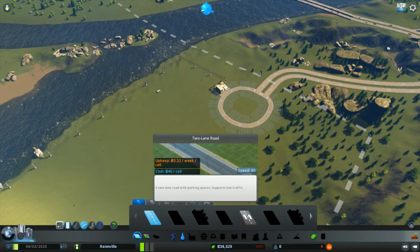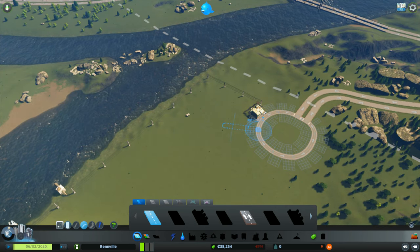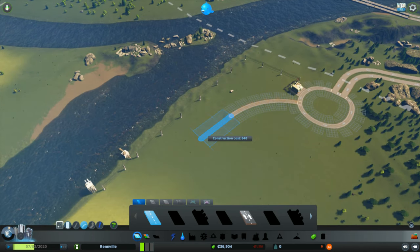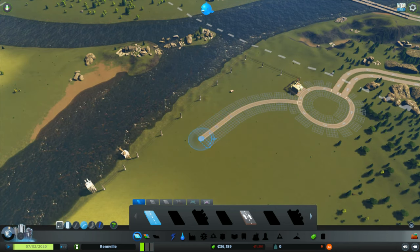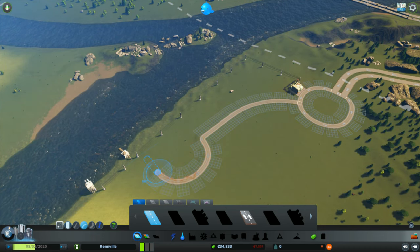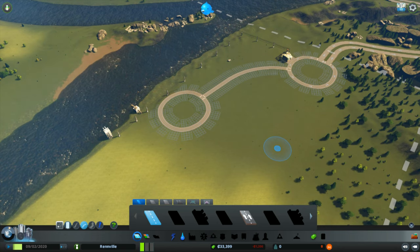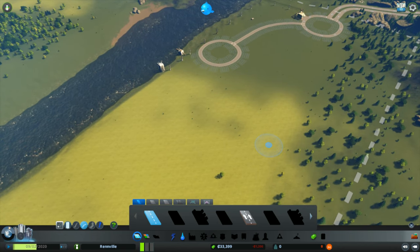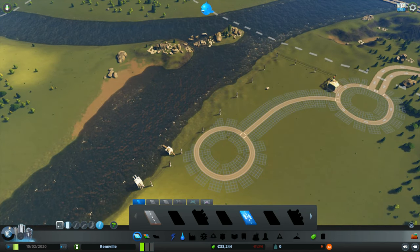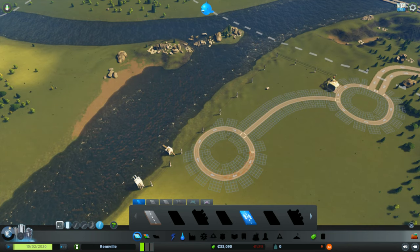I've started out with power and water just to get up and running, and now I'm going to start building a little ring road. Never make any section of road too long — you want to stop every so often and put in a little roundabout, which will be very important later on. You can do this as a normal two-way street, although I personally prefer to force the traffic in one direction.